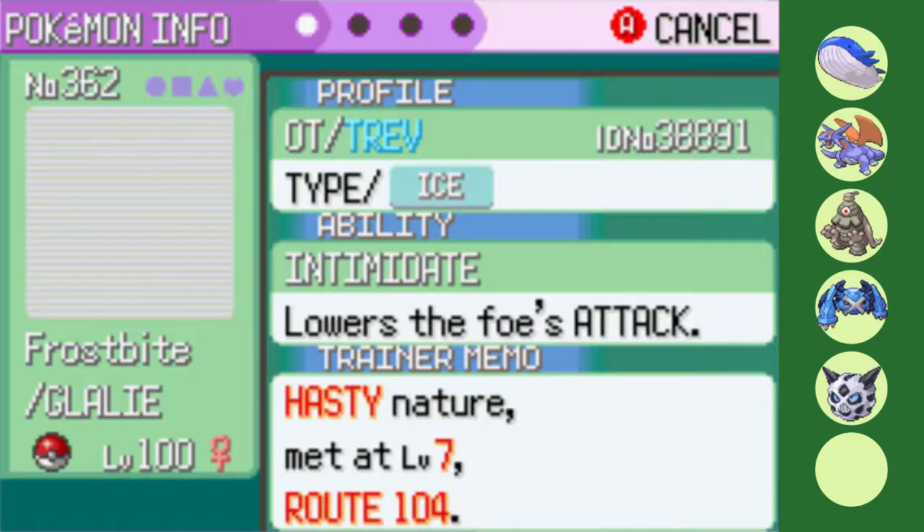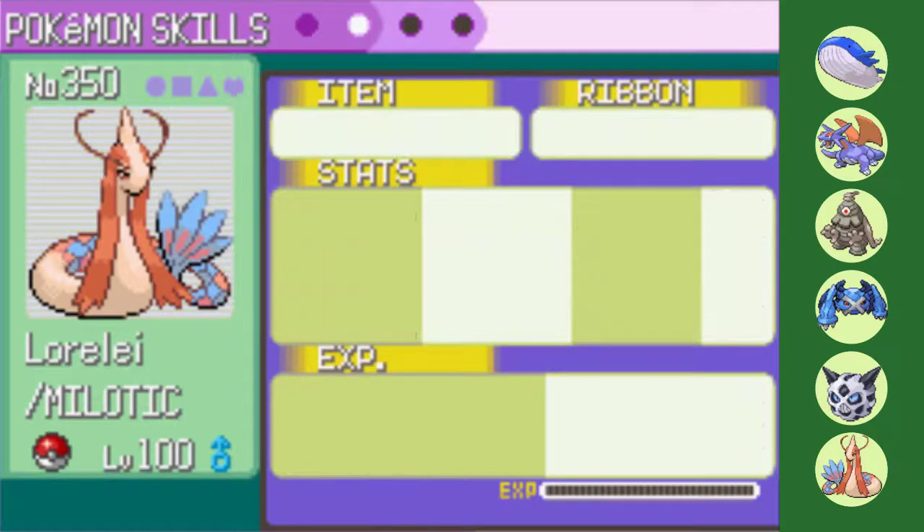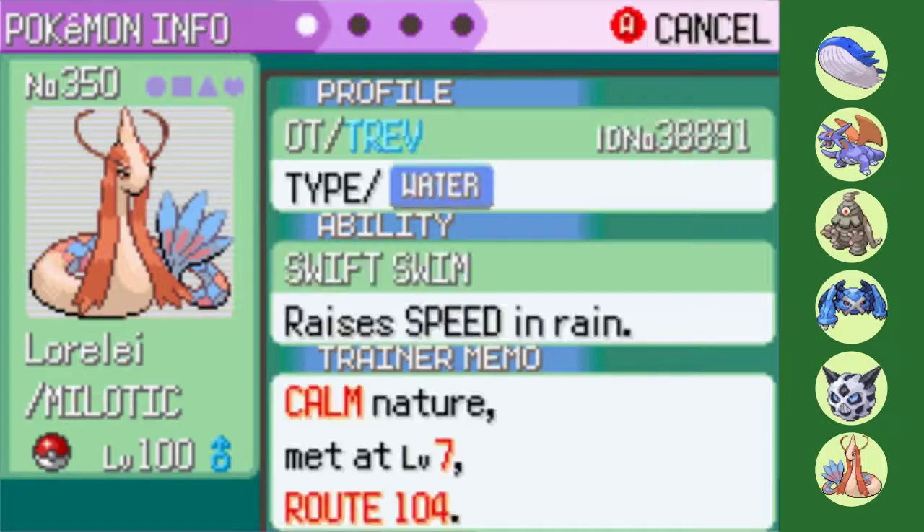Lorelei the Milotic didn't gain any stat buffs, but it did gain Swift Swim which could be useful against Glacia. Speaking of Glacia, this is the answer to most if not all of her mons. Another Shell Bell user, I'm looking to abuse that huge Special Defense stat with a Calm Nature to knock out many a special attacker with Mirror Coat. Finishing up the set are the Water-type standards of Surf and Ice Beam with the ever useful Recover in the last slot. This is definitely the strongest team in the series so far, and should be able to easily beat the league — but can it achieve what the Johto team accomplished and earn the coveted clean sweep?